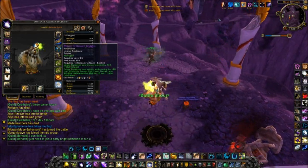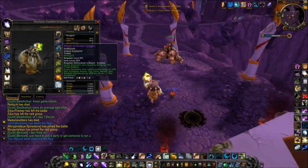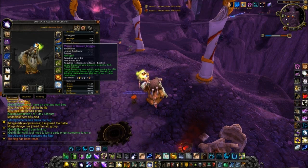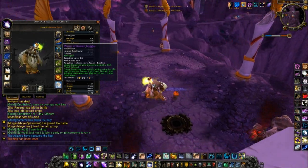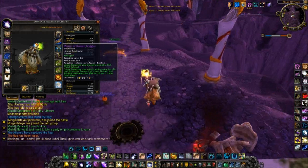This is very interesting. It costs about 65 Tolbarad marks and you need Exalted with Hellscream's Reach. It basically gives you over 300 Mastery Rating, which I reforged into Crit. On top of that, when you slash-use it, it has a 1 minute cooldown, and for 10 seconds you gain 400 resistance to arcane, fire, frost, nature, and shadow damage.